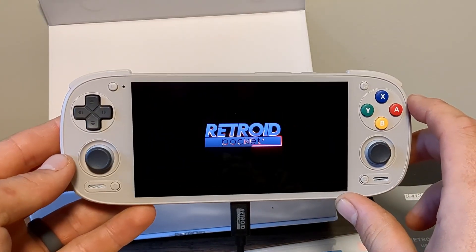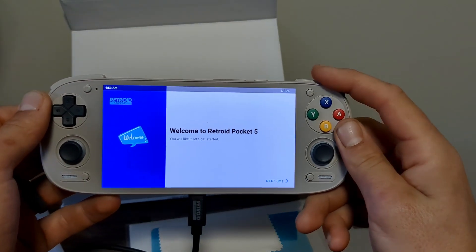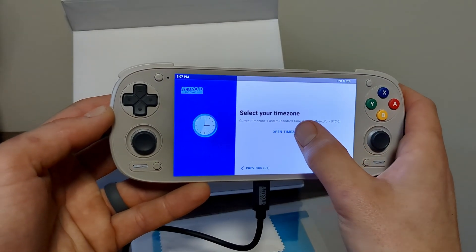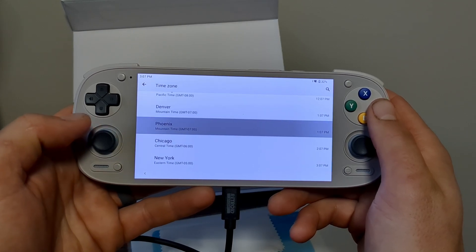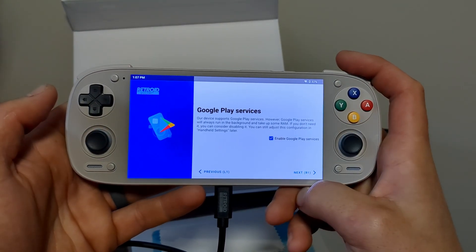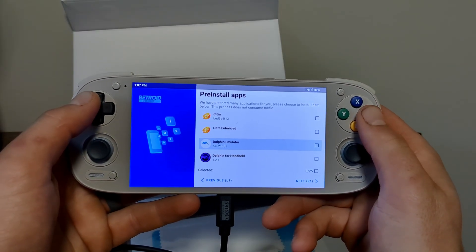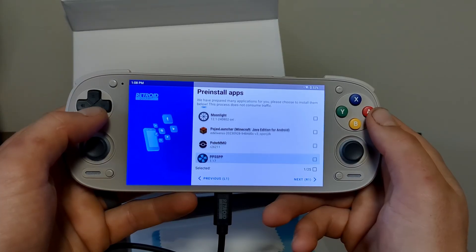Step one: first things first, we need to get this set up — add Wi-Fi, time zone, select the language, all that good stuff. I'm not from Phoenix, it's just my MDT time zone — I'm from Canada. Then it comes to a page where you can pre-install apps or emulators, and you can see Dolphin here, but this section doesn't have nearly all the ones I want, so I'll skip most of it — and I think most people would do the same.